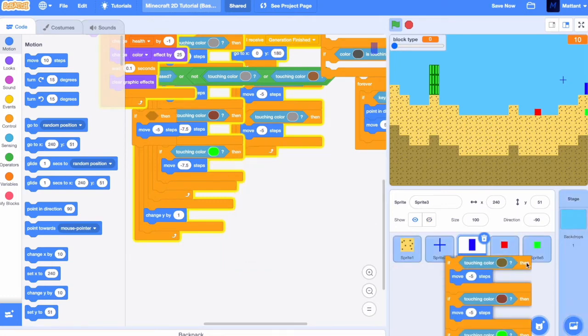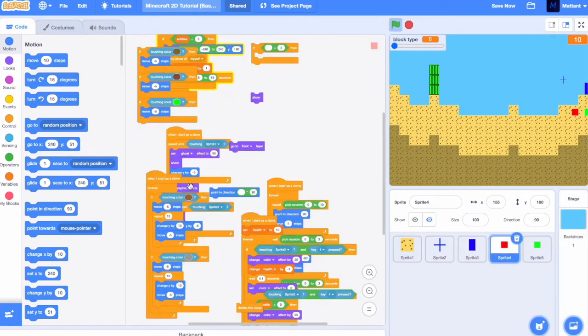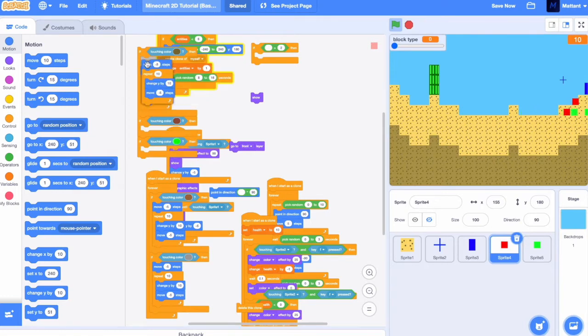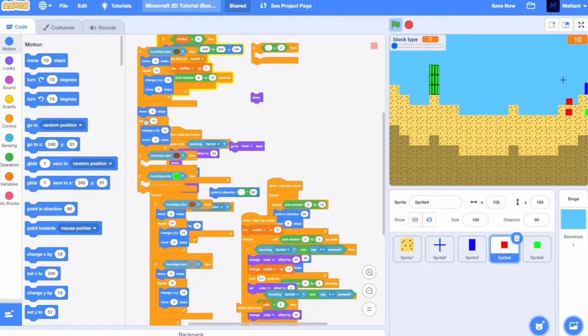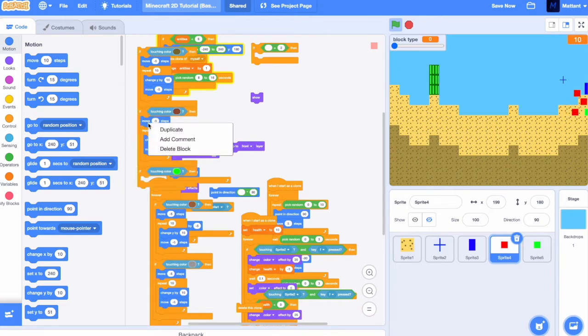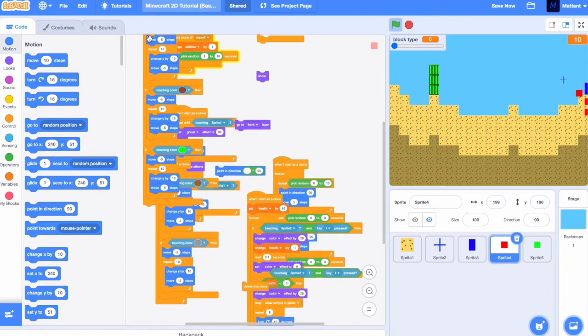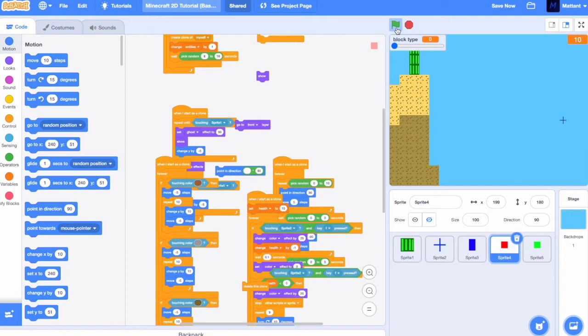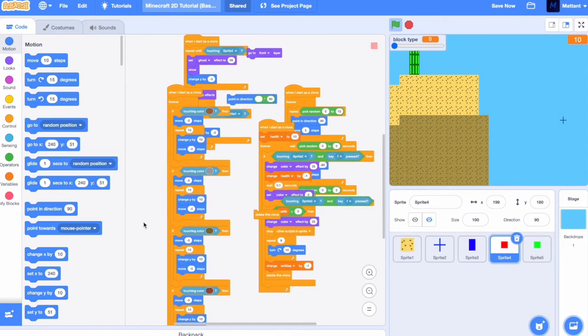Drag over this part of the sprite into that part, remove all of this, and just copy in these. Now I've done that, add these here, and it should be working, at least in this sprite.